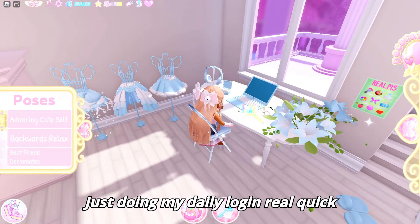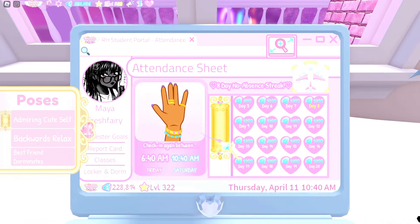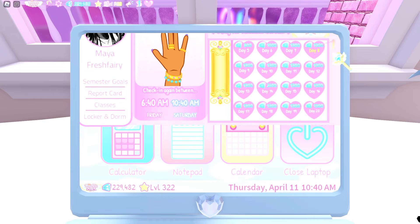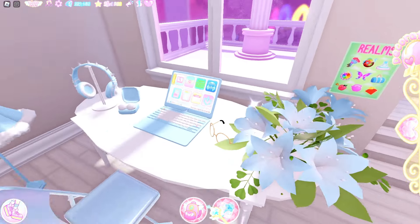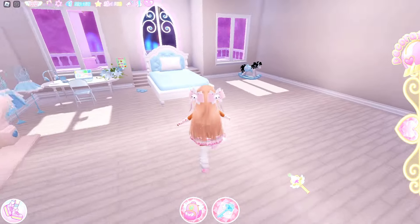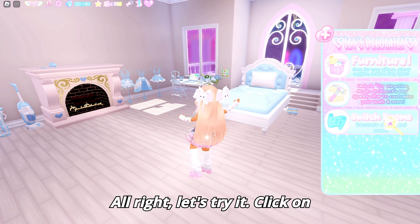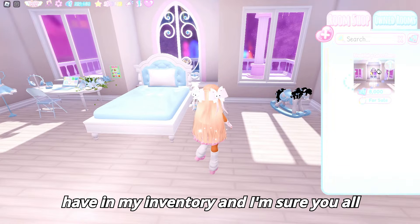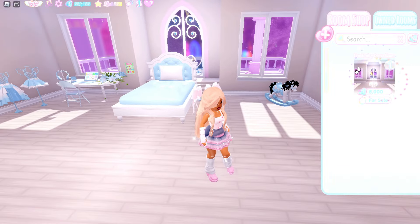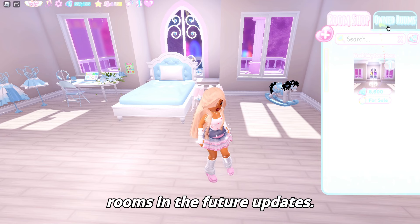Just doing my daily login real quick, because I didn't have the time to do it yesterday since Royale High was locked. All right, let's try it. Click on Decorate, then switch rooms. This is the room I have in my inventory, and I'm sure you all have it too. It's the only room in the shop at the moment, but I think they will add more rooms in future updates.